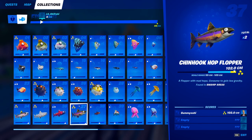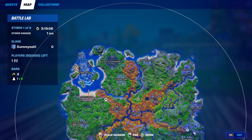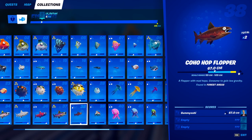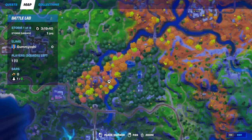For our penultimate hop flopper, the chin hook hop flopper, you're going to need to go down to a swamp area. Go down to Slurpy Swamp, use any sort of fishing rod, go to these fishing holes, and you'll eventually catch it as long as you're fishing down here.